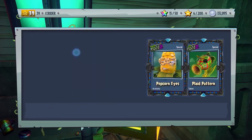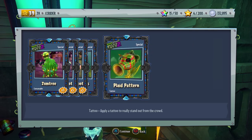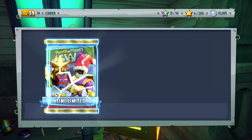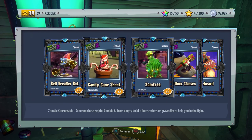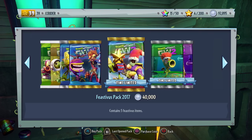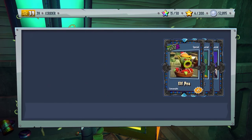We have Colonel Corn's Popcorn Eyes — that one's okay — and we got the Plaid Pattern, which is pretty nice for the Peashooter. We got the Gift Box Glasses and the Ginger Beard, both for the Super Brains — those are pretty good. Let's go ahead and do our second to last one. I was gonna say last one, but I did my math wrong.